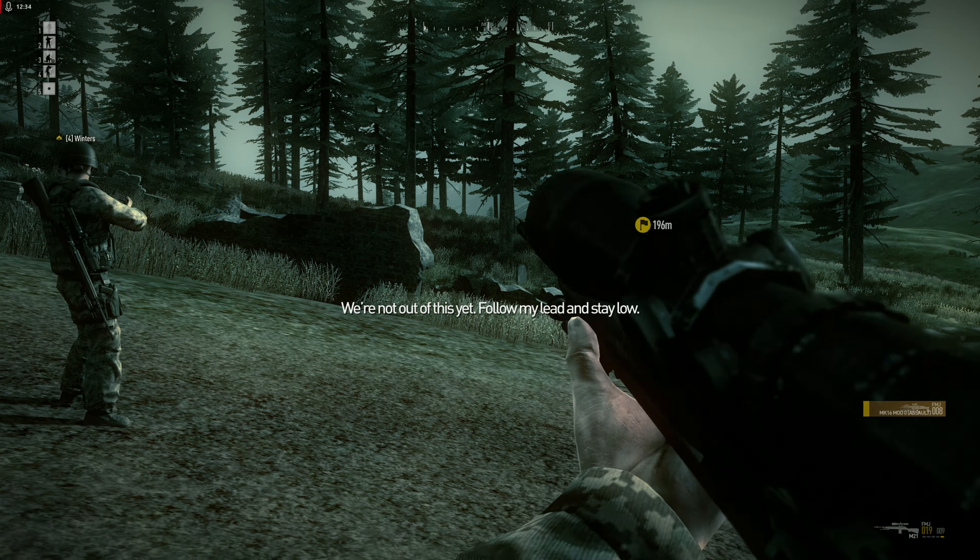Your AI teammates are great shots and great at taking out the enemy, but they like to sink a rocket into your back every now and then, or throw a grenade at your feet. They're quite unpredictable — maybe they're just crazy like that.